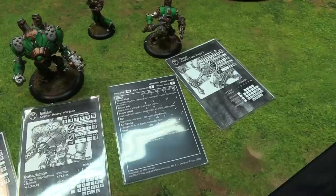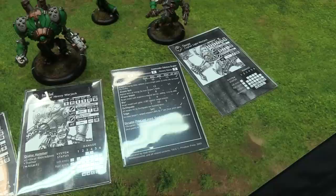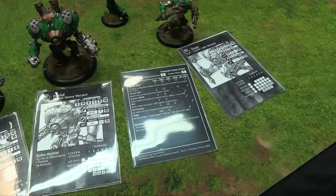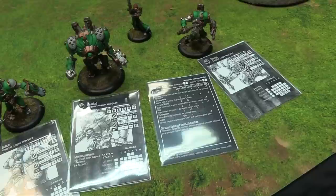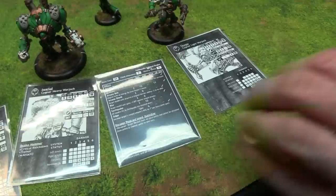Stryker's spell list includes Arcane Blast at cost 3, range 10; Arcane Bolt at cost 2, range 12 but lower damage; Arcane Shield adding plus three armor as an upkeep; Blur for plus three DEF against ranged attacks; and Earthquake—cost three, range 10, five inch AOE—everyone knocked down. Snipe in first edition is very different: you spend focus to increase range by one inch per focus point, so you can give the Charger plus six inches of range.